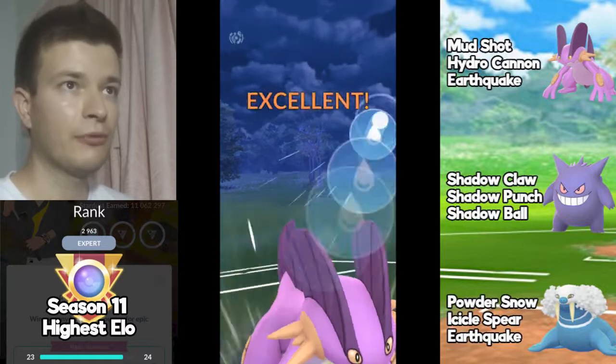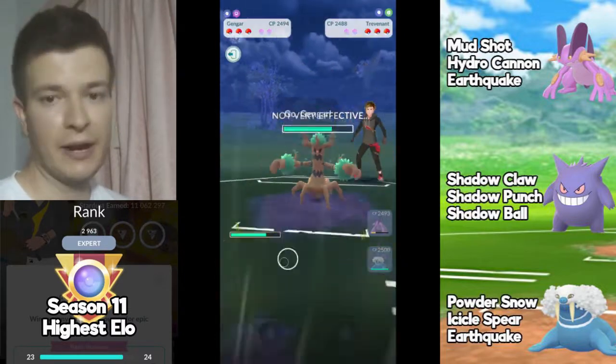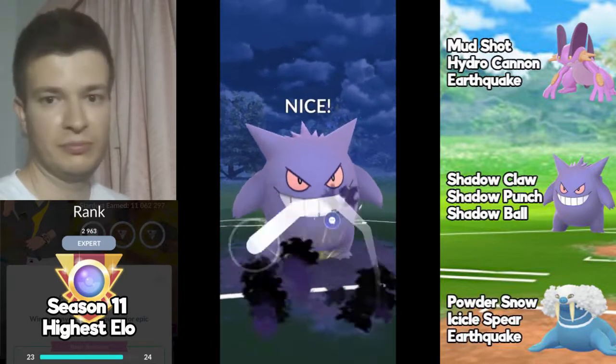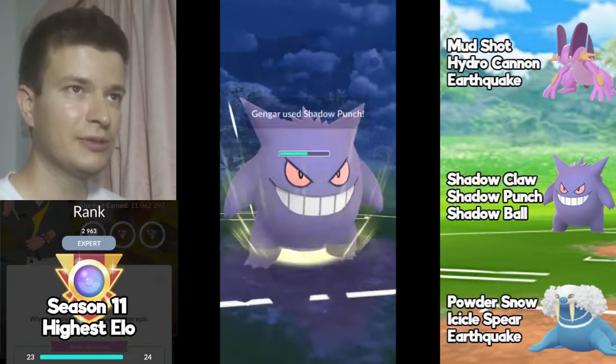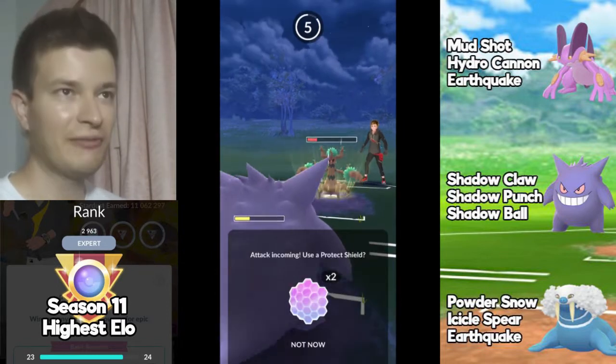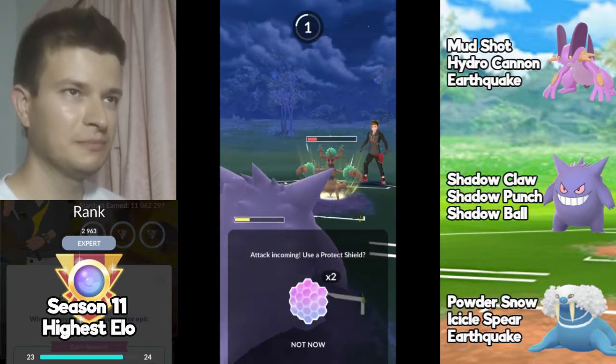Now the opponent just swapped for Trevenant. I have to bring Gengar here and instantly send Shadow Punch. The player decides to shield it, which is really weird, so I'm going to shield as well and farm the rest of the Trevenant.